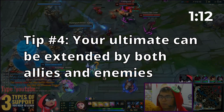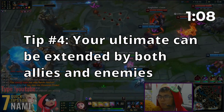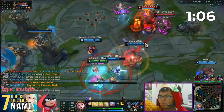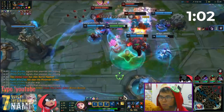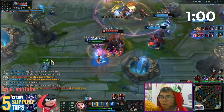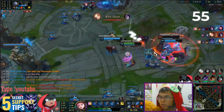Tip number 4. The range on Seraphine's ultimate ability is insanely long and can be extended if it hits an ally or an enemy. Try to position yourself far back in teamfights and purposefully use your ultimate to charm all enemies ahead of you. This can be easily followed up by an Echo E ability for the additional CC.